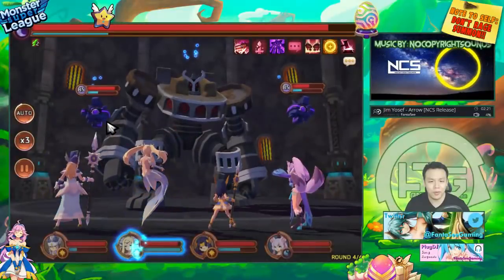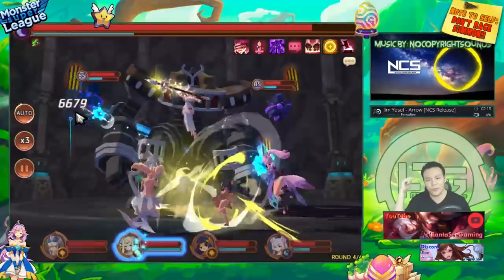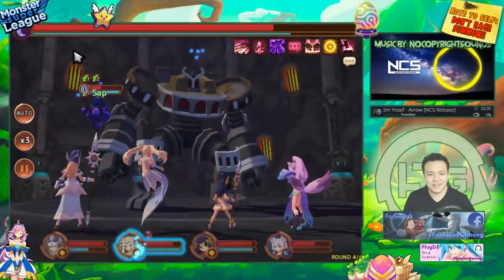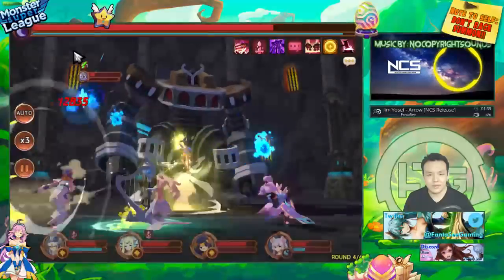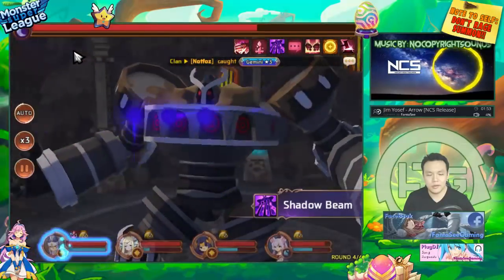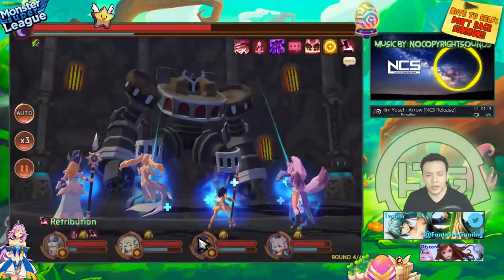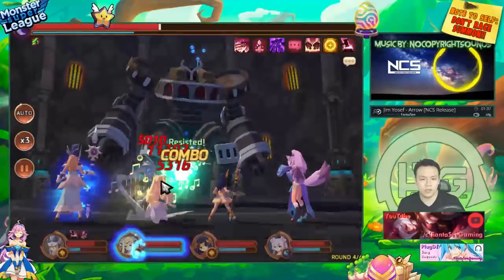I'll probably be raising a Light Coco and the Light Gemini later this month — partly for collection purposes since she's a very well-designed monster visually. Using double aggressor with a healer and a sapper seems pretty good. Basically, put Gemini in one slot and Light Coco in the other line, and you can get the same — probably even better — results with Gemini since it's more stable.